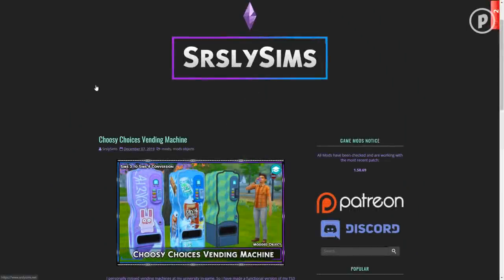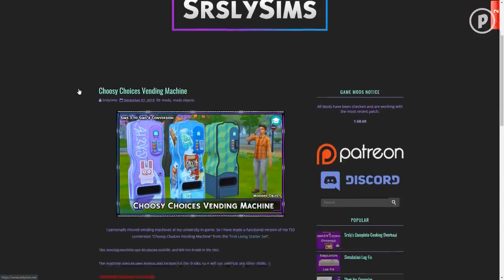Hey everyone, it's Pixel Aid here, welcome back to the channel. I'm doing something a little differently — I've been doing mod showcase videos, but I decided that instead of just showing you the mod and putting it in my game, I'm also going to give you guys a download tutorial, because not every person who clicks on these videos knows how to install or configure mods. I want to give you guys an overview of a brand new mod from Seriously Sims called the Choosy Choices Vending Machine.